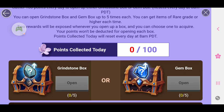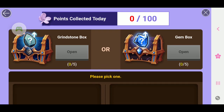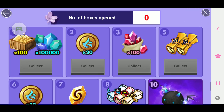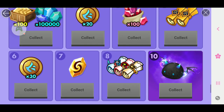Points collected today will reset every day at 8am. You also get rewards based on number of grindstone or gem box opens. When you open at 1, 2, 3, 5, 6, 7, 8, or 10 times, you'll get different goodies.